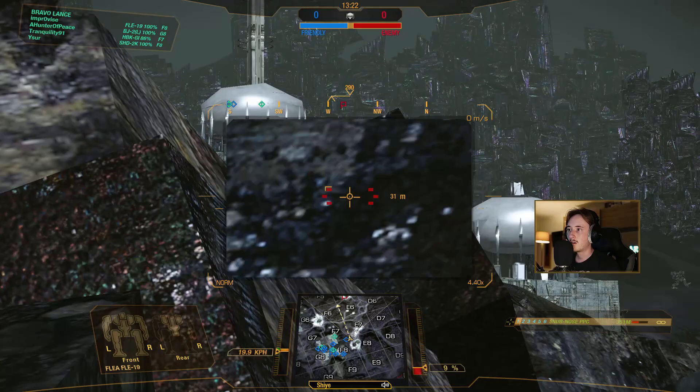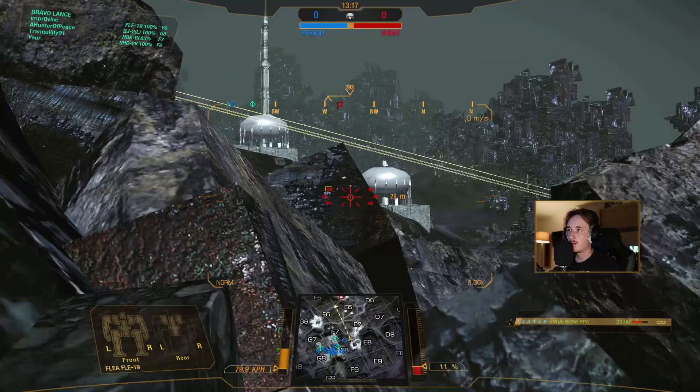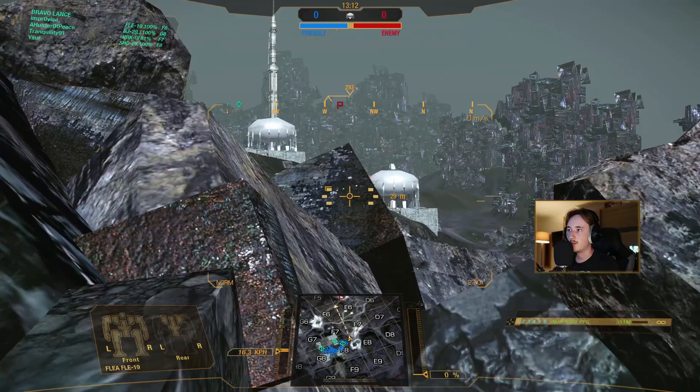At least two or three assaults on the low ground at C6, just past there. Not doing much damage from this range, but it does something. I think they just airstrikes themselves as well. That might have been our team, but I feel like it's kind of on their side of the mountain, so they might have just misclicked it.